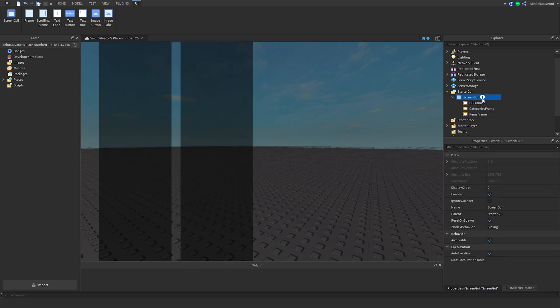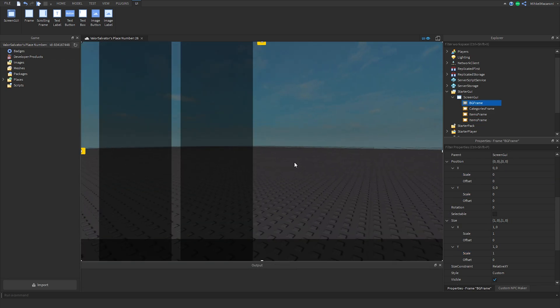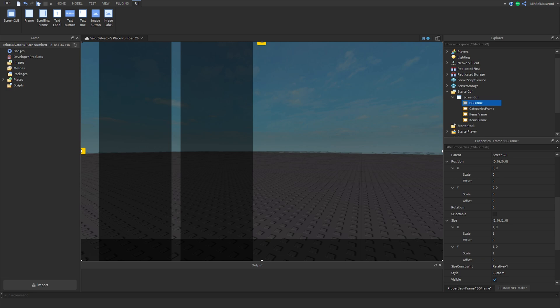Today I bring to you a speed build of an inventory GUI. If you think this looks familiar, you're completely right — I've based this menu off of Skyrim's default inventory, changing around some aspects to fit the group's game.